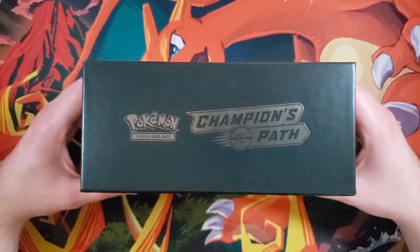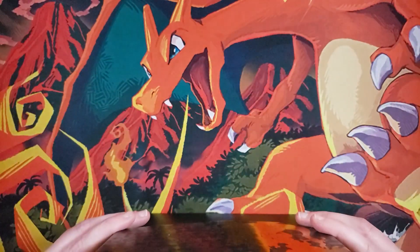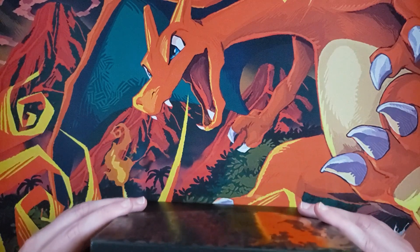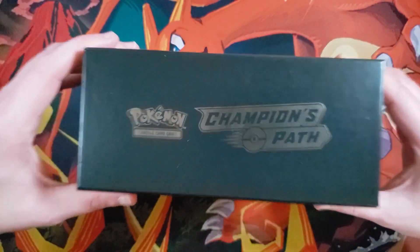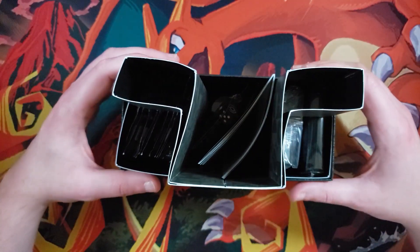We're going to open this up. In this video I'm only going to open up four packs. We're about to pull a Charizard for you — Charizard. We're about to pull you a brother. So let's open this up and see what's inside. I hope these aren't tampered with — I don't think they are.